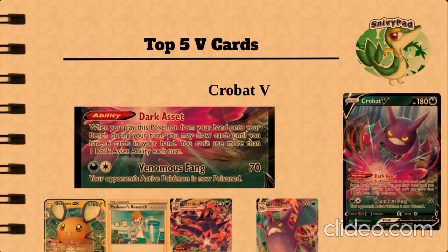It does have a VMAX, but we mainly just want to use the Dark Asset ability. You can use it with Eternatus, which is a very good card for that, because Eternatus will allow you to only put Dark-type Pokémon on your bench. It's an insanely good support Pokémon to use with that because it is, in fact, a Dark Pokémon. It's also a lot better than Professor's Research if you don't want to discard cards from your hand.